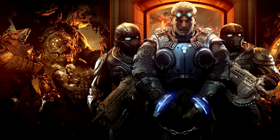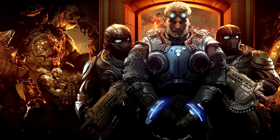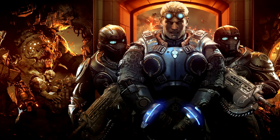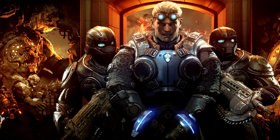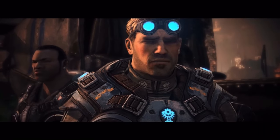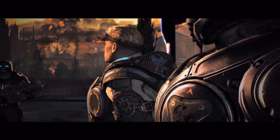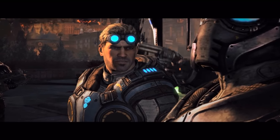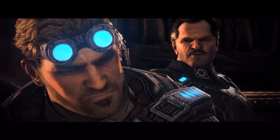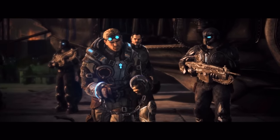Then there's the cadet armour, usually worn by newly enlisted Gears. This set lacks the shoulder pads normally found in the more common trooper variety and is overall more lightweight and flexible. The reason for this is to better accommodate Gears in training so they can get used to working around the much heavier standard issue trooper armour. Therefore, cadet armour offers less protection but is much lighter and easier to manufacture. We see Baird and Cole use this armour set in Gears of War Judgement.